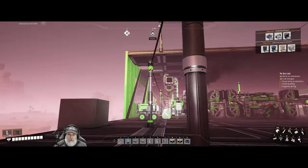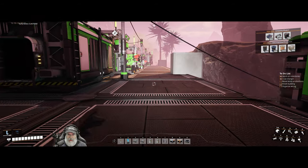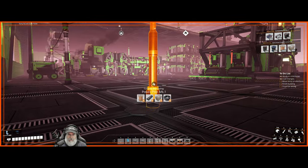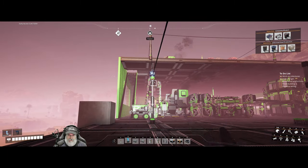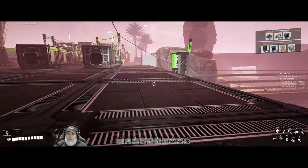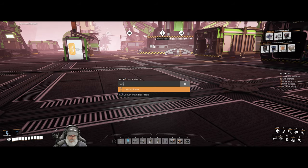Now let's do some rearranging of stuff down here, including the power situation - actually I'm going to wait on the power. One thing we can do is take this down and just run that there, getting rid of at least a few of these power poles. Let's make a lookout tower here.